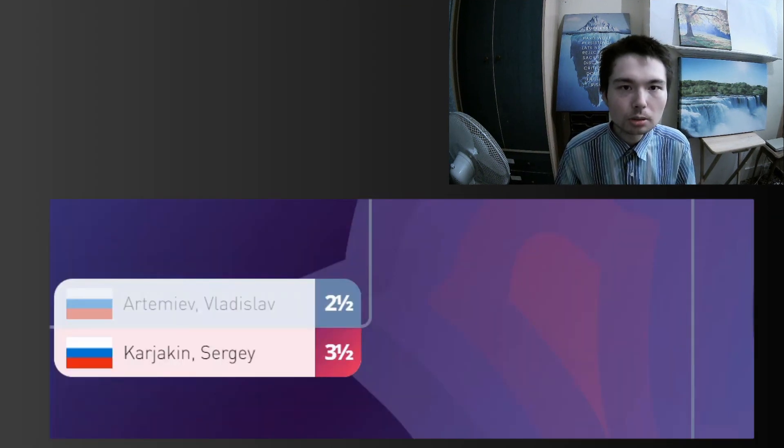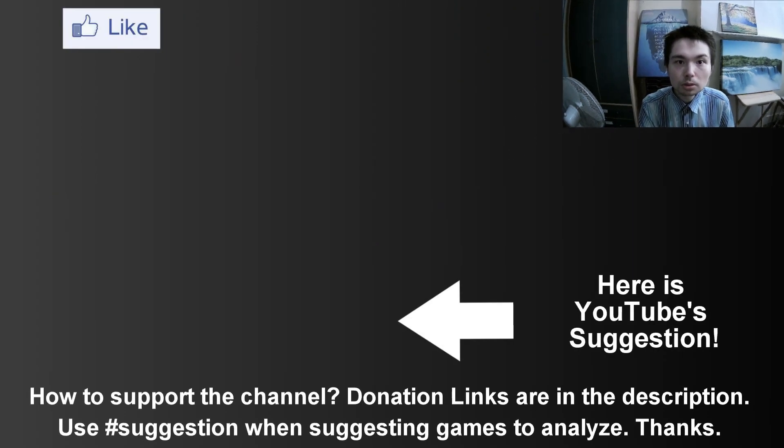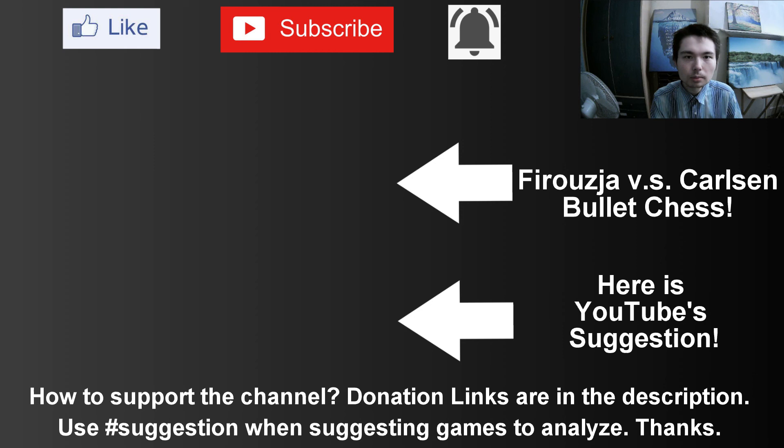The World Cup format: two classical games — it was 1-1. Then two rapid games, 25 minutes each — 1-1 again, one win each. And now the 10-minute games. Sergei won this game with black and also got a draw with white. So Sergei Karyakin is through to the next round of the World Cup. If you want to check out another World Cup video, why not Daniel Dubov's crushing victory against the Slav defence — absolutely incredible game. Or Ali Reza Firuja beats Magnus Carlsen in 29 seconds — a bullet video. Thanks for watching.